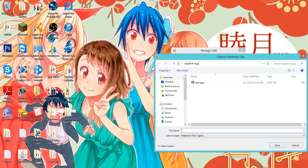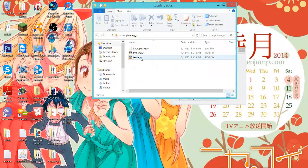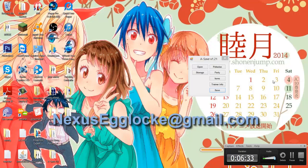Give the file a name that isn't too obvious - don't call it Azurill even though we have an Azurill. Call it like your name or something. Either way I'm going to be putting it in my Sapphire Eggs folder. I'll save it, and that's it - that's all you have to do. You email me what you just saved. Don't give away the name or the Pokémon - I'd prefer if you named it after yourself. Once you have that dot PKM file, email it to nexusegglock@gmail.com. It'll be in the description down below as well.